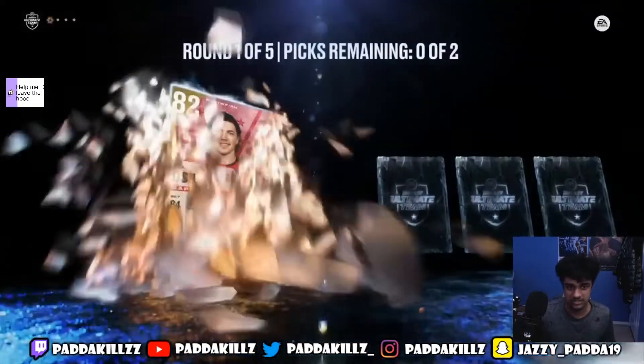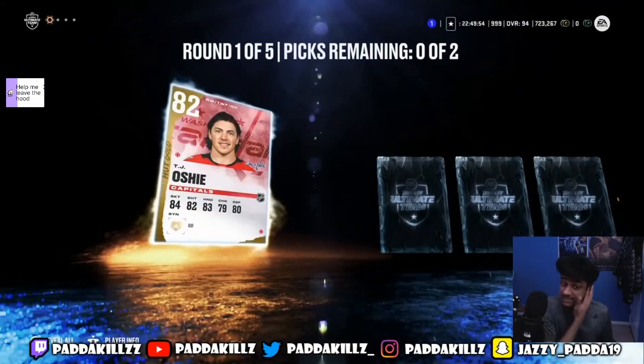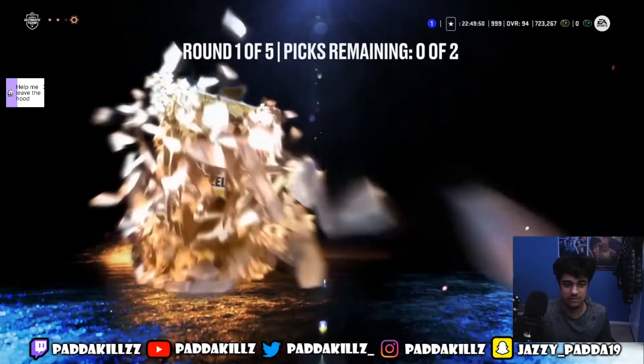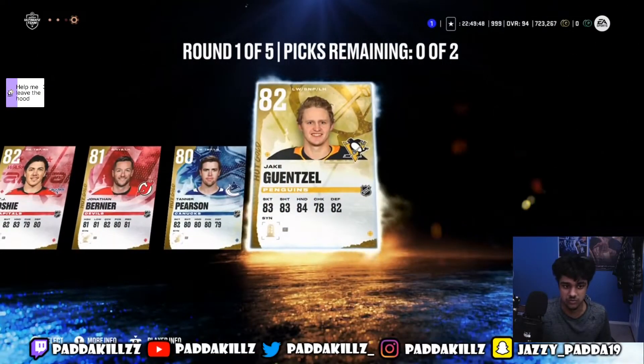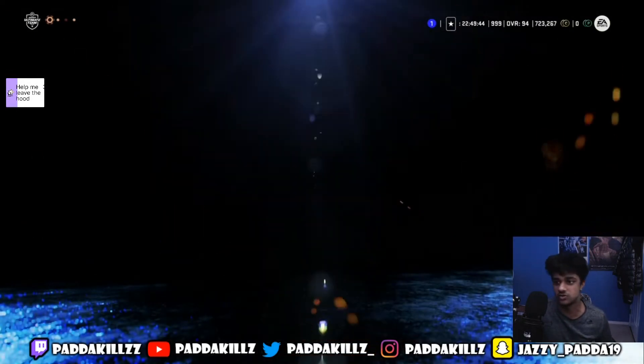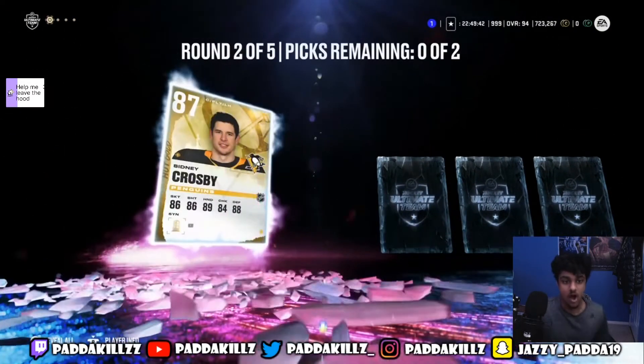Hopefully we pull something elite. These diamond choice packs have been so bad for me the entire year — I don't think I pulled anything above like an 83 in these diamond choice packs. But I'll take 82s; they're selling for 1500 plus coins right now, that's a really good profit. Oh my god.